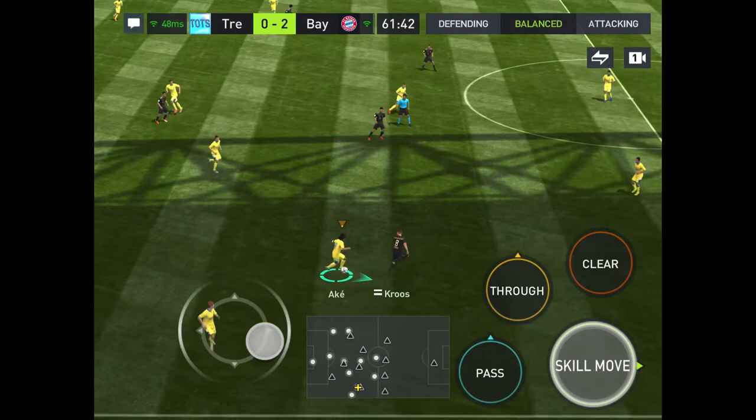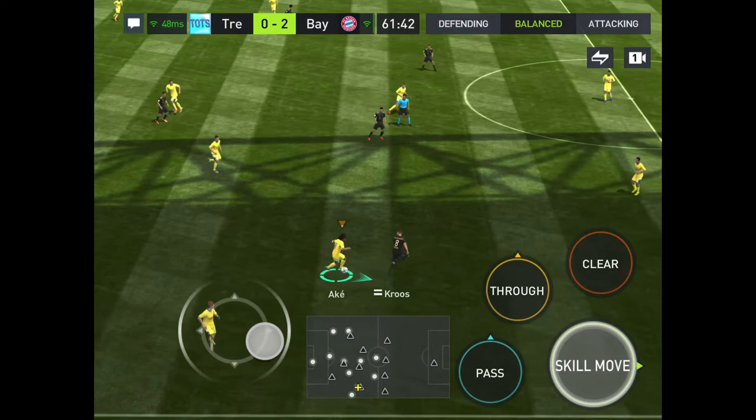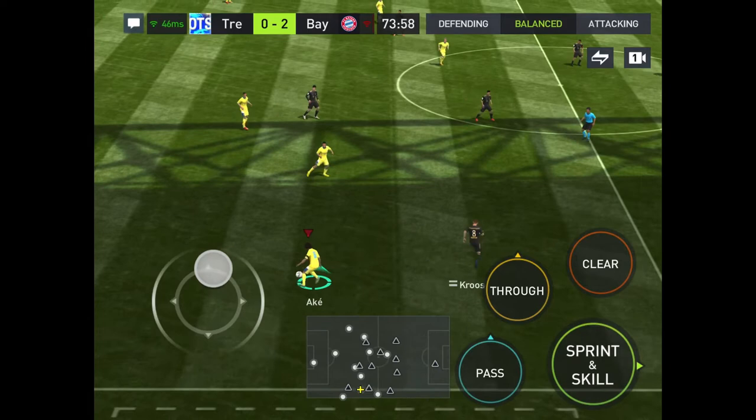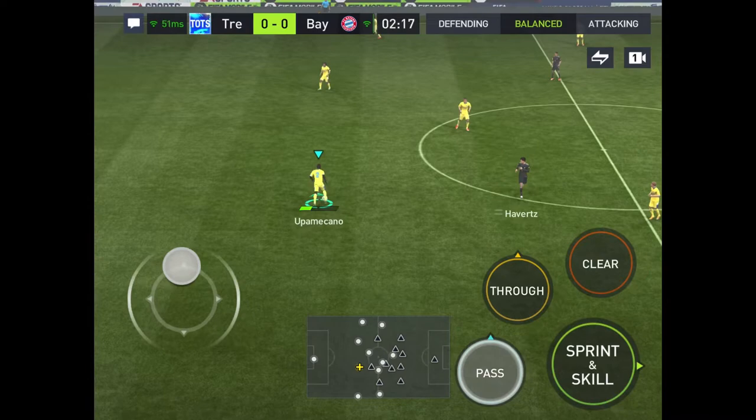Ake, right here. I really want to know what that exclamation point on top of him means. So here the ball goes back to Ake. Here he's going to get past Sane. Then Tony Cruz right there. I don't know what that exclamation point means - somebody in the comments, I really want to know what that means.